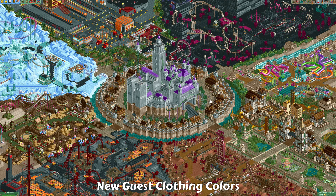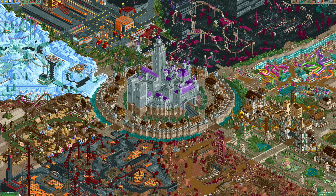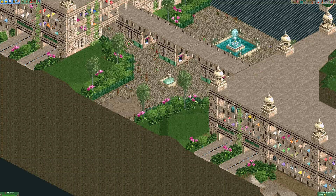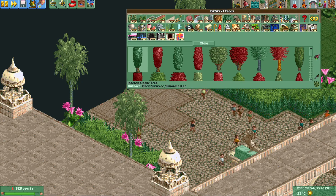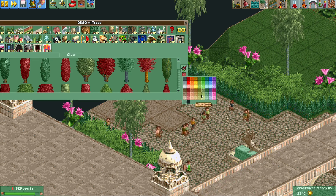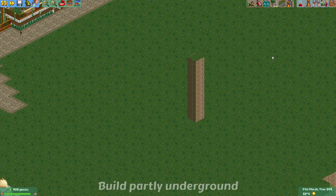Another change is that guests can now spawn with more colors. I did a Thanos in this park and eliminated most of the guests so we should see the maximum number spawning. More colors were added to the game a while back but guests didn't spawn with those new colors yet. Now code has been added to actually allow guests to spawn with most of these colors. The trouser colors are still a small set — you probably won't see guests spawn with bright red trousers — but most colors have now been added to guest shirts.